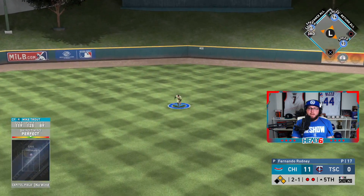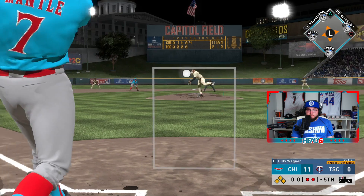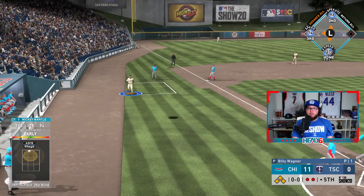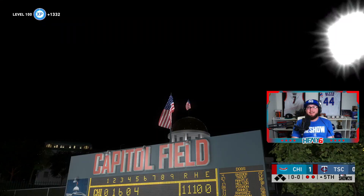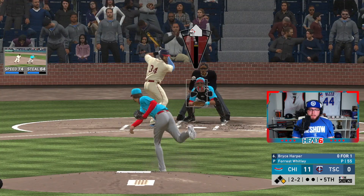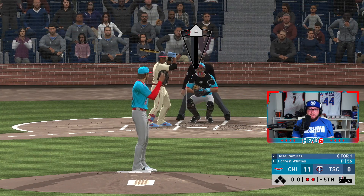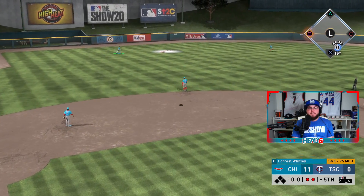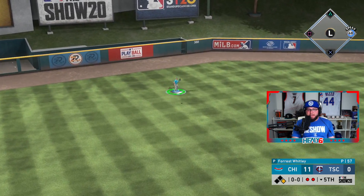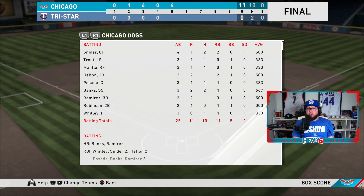Perfect Mike Trout up the middle — 27 speed, we're not gonna test that arm, but the bases are loaded with Mickey Mantle up. We pop up — leave the PCI where we had it, that ball was launched, but hey, 11-0. He gets the leadoff guy on — changeup on the ground, Jackie to second, Ernie Banks — first double play. Jose Ramirez up — he does not get on, and that's the ball game. We win 11 to nothing — 11 runs on 10 hits.